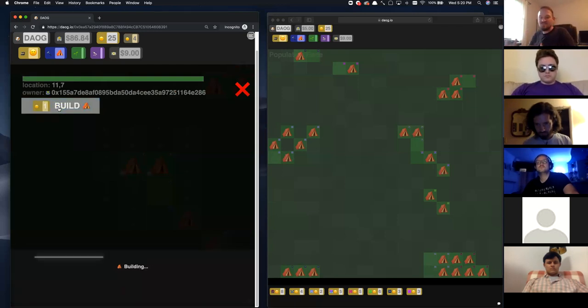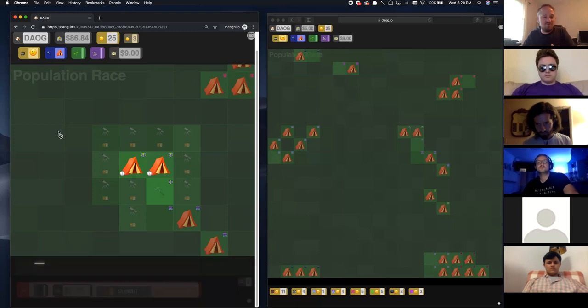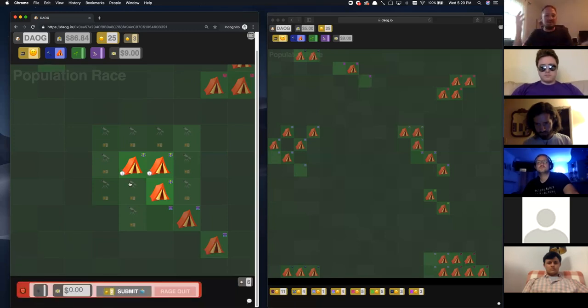Now you see how this smiley face has shown up next to my tent — that means it's ready to be collected. Every six blocks that are mined on chain, I earn three population. You can see the population changing down here. You can build more tents — you kind of want to balance the amount of tents that you build with the amount that you explore with the amount that you collect. We're all racing to get to 25 population. This is just an introductory game — no on-chain governance, no tricks, just one simple rule: population and building up to that population.